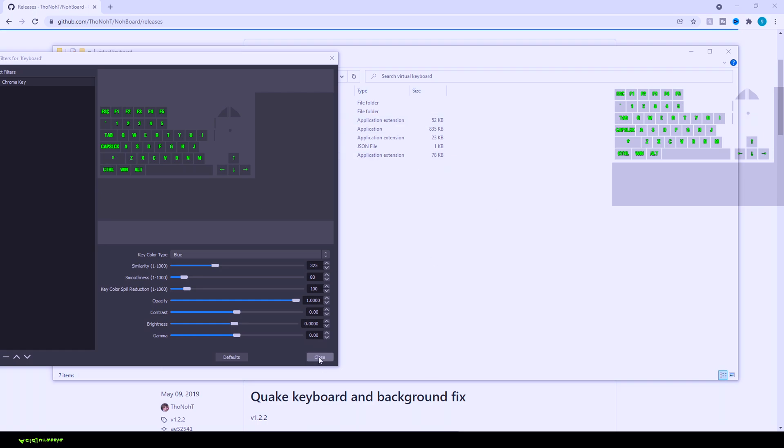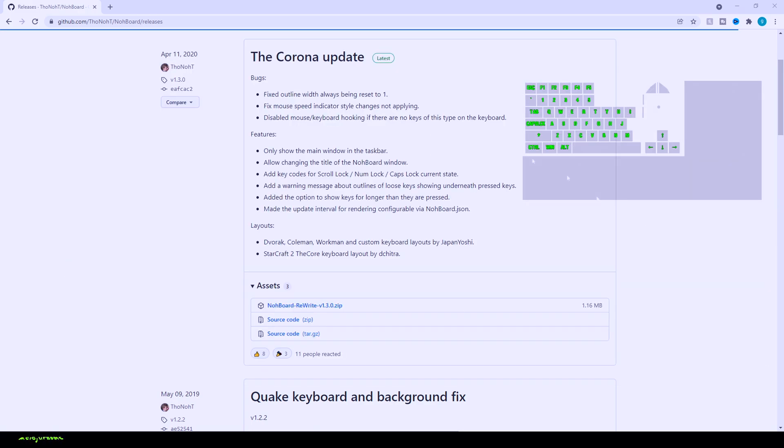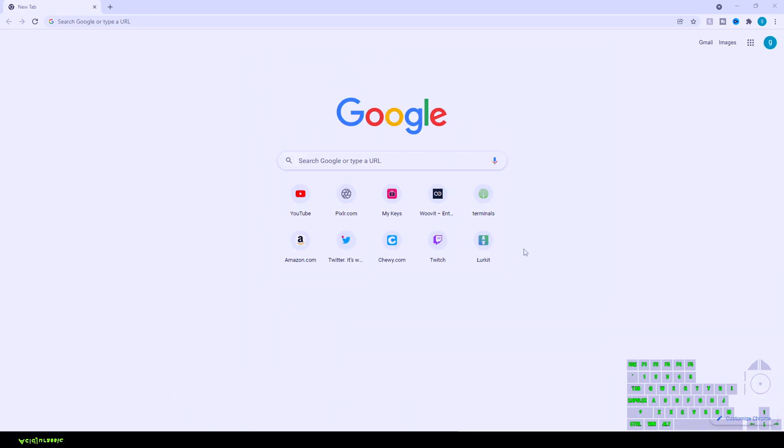Sometimes the tracking works and sometimes it won't, so I recommend setting the application to always be on top so it always picks it up. Now the keyboard is added. You'll notice a weird mouse trail that we don't want — hold Alt and crop out that extra stuff. Since it's transparent you shouldn't see anything extra. Now that NohBoard is on top and OBS is running, you can see everything working — click Q and you can see it lights up without being too bright or in your face.